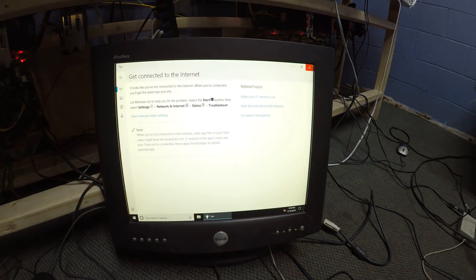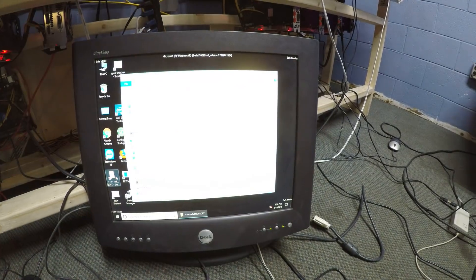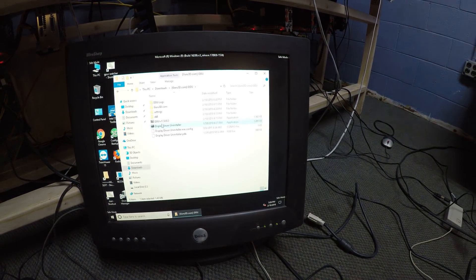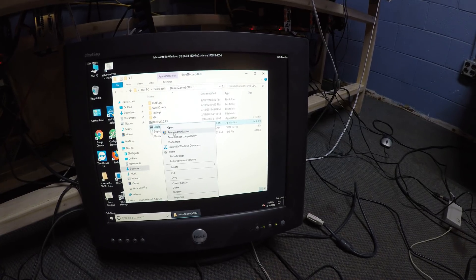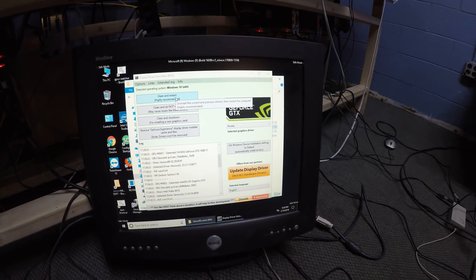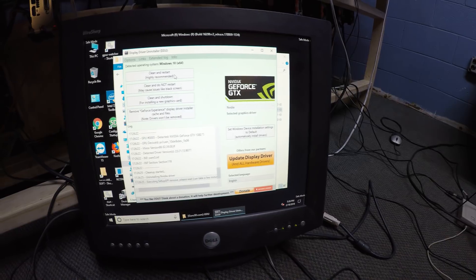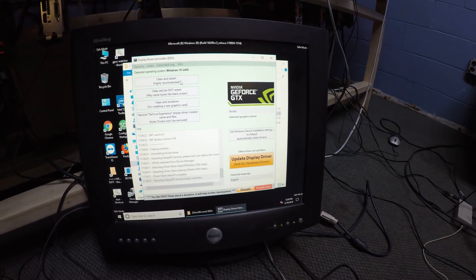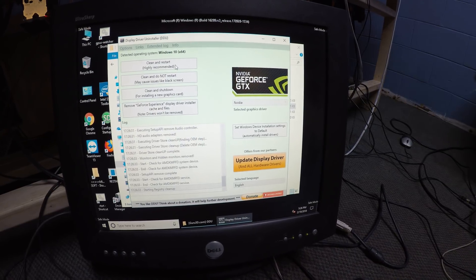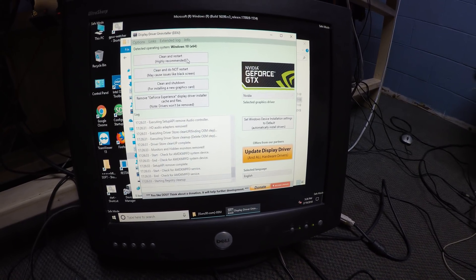We are in safe mode with no internet, which is nice. We go back to our downloads — make sure to run the uninstaller as an administrator. Select Clean and Restart. That's what we need. Just wait until it finishes, and it's going to restart the computer for you.